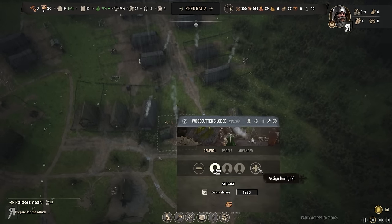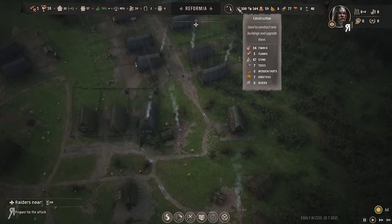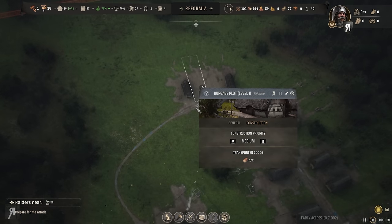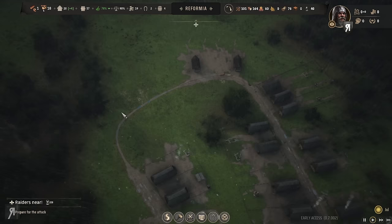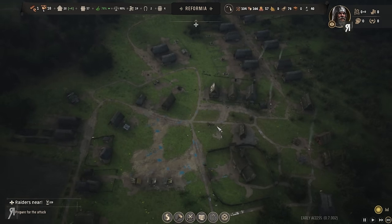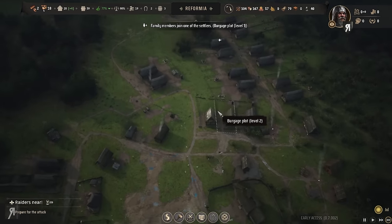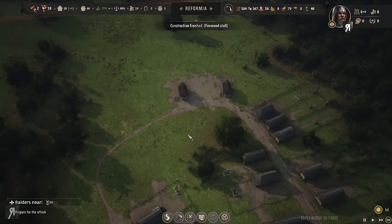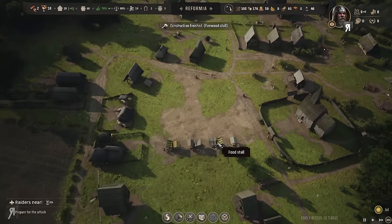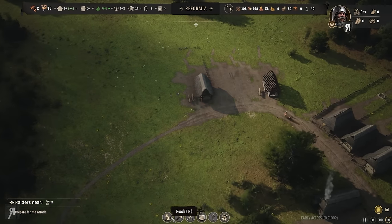I'm going to put more people on the woodcutter's lodge — I need more firewood super badly. How are my burgage plots doing? Two are still under construction, and the raiders are coming in 228 days. We might have some issues. Another firewood stall has been constructed — all right.